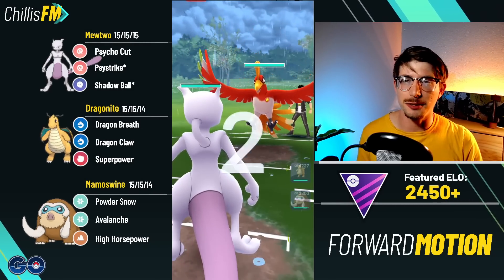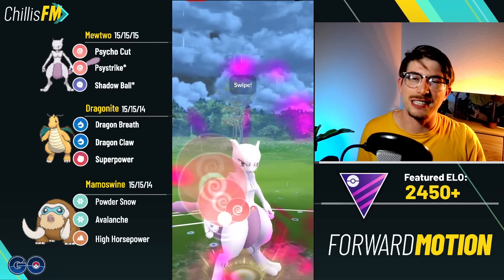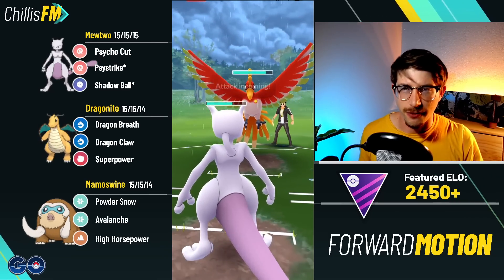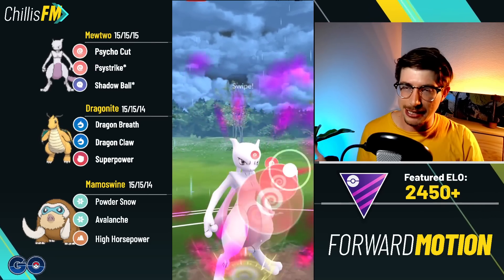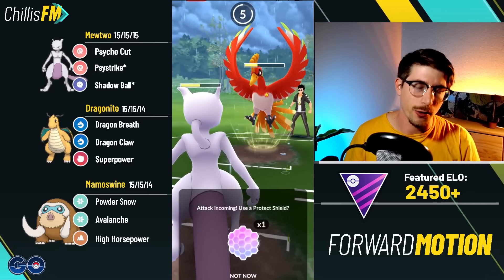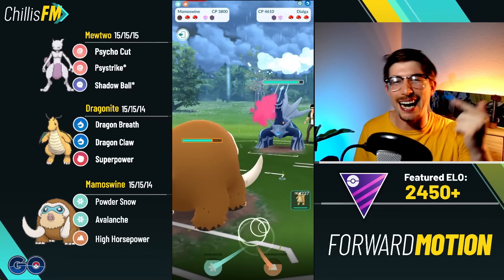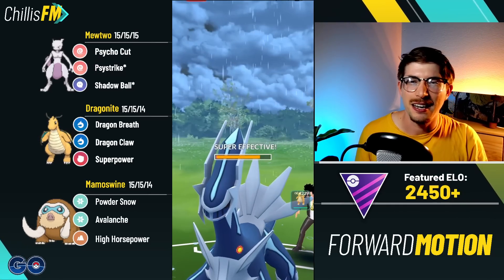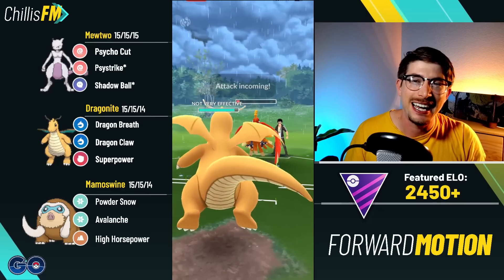Jumping into the next battle — Mewtwo up against another Ho-Oh lead. Saw quite a few Ho-Oh leads today. Playing it the exact same way since it worked: go for the Psystrike, grabbing the shield as always. They farm up and throw some energy — normally Sacred Fire. I've had one that threw Brave Bird immediately, which was interesting. Making it to the next Psystrike; they let it go. Brave Bird comes through, we let it go. Come in with Mamoswine and play it the exact same way — straight High Horsepower, one-shots the Dialga again. A lot of people still used to Bulldoze, which Dialga easily survives.